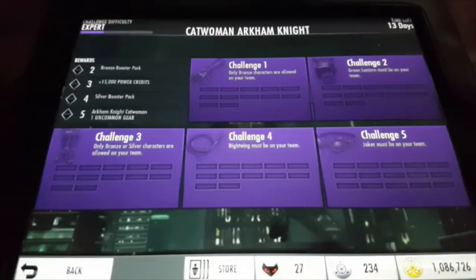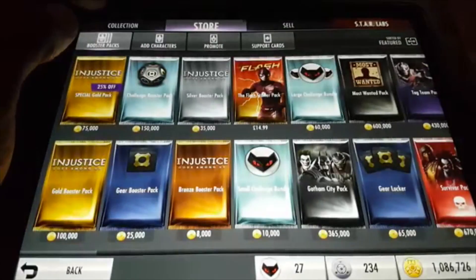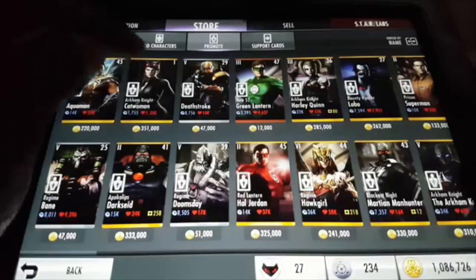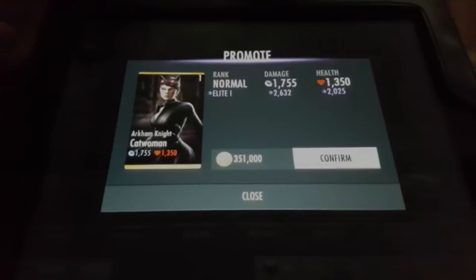Let me head over to the store and see if she's promotable or one of those funny ones. You can actually purchase this one and promote her, which is really good. It's 351,000 coins if you want to promote Arkham Knight Catwoman. Okay, like, comment, share, subscribe, and I'll see you guys in the next video — take care, bye!